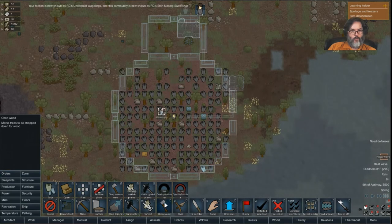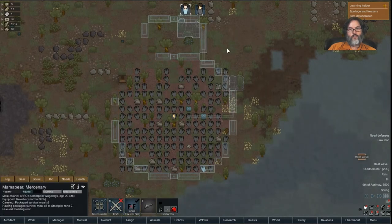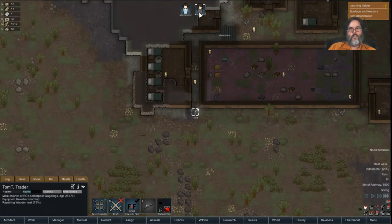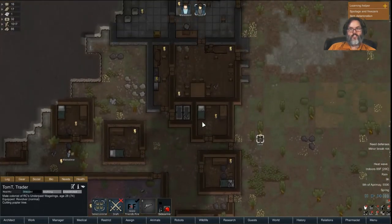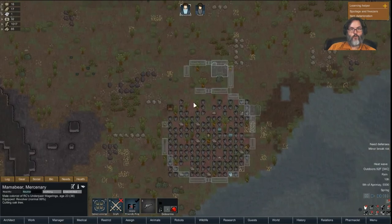Orders: chop wood all throughout here and all throughout here. It's a heat wave. I honestly don't want you doing any repair or deconstruction right now at all — deliver, that's all I want you to do. Go cut some trees, that's a good plan. Mama Bear, this is actually the priority.